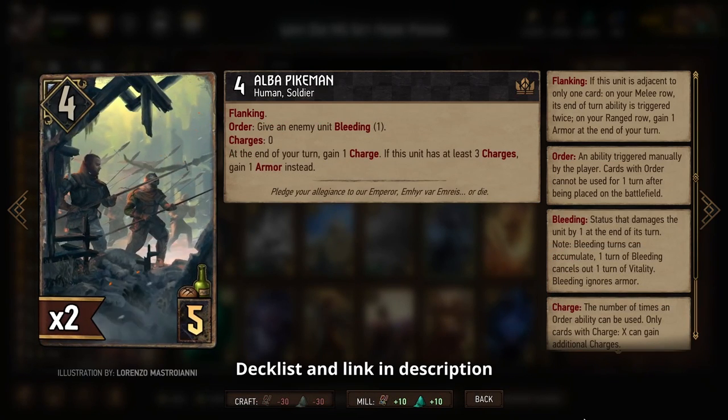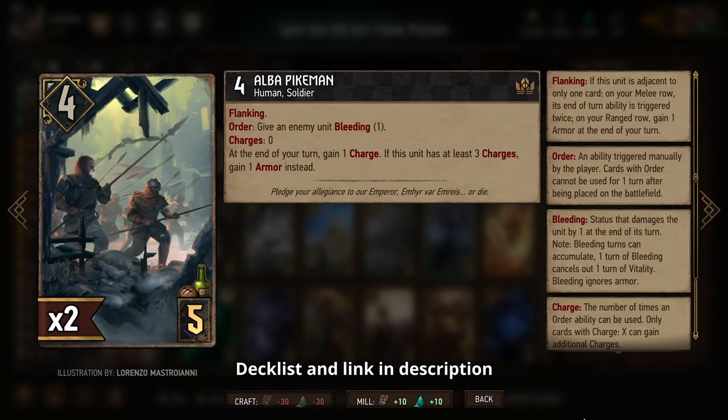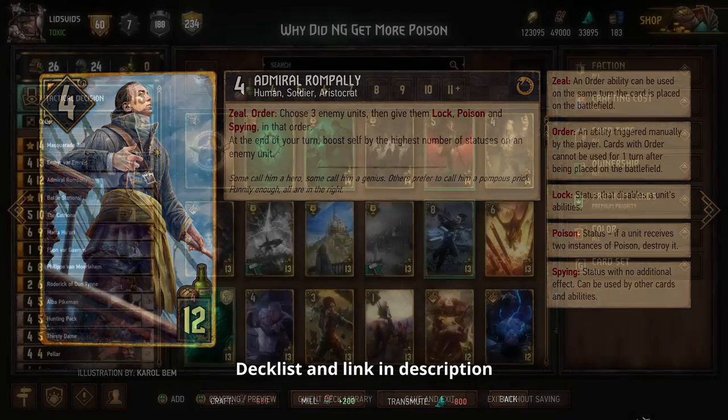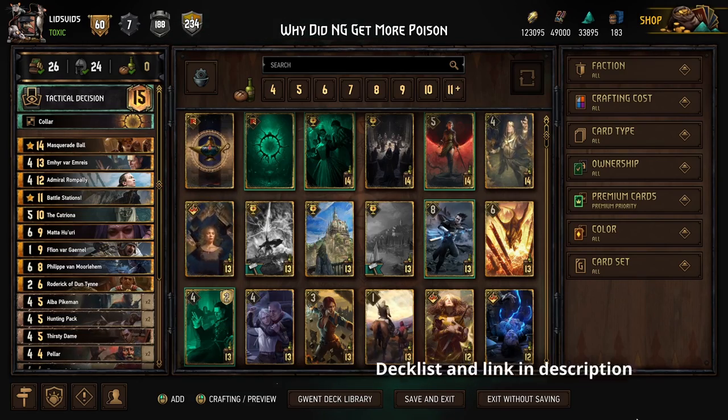If we still have an Alba Pikeman, we can use the bleed from it to get the initial status to set up Catriona as well. Then we also have the new Admiral Kampali, who is just ridiculous — he gives us three statuses on one turn including both lock and poison, gets boosted a ton if our opponent still has a card on the board with a lot of statuses on it, and he's an aristocrat so we can trigger Masquerade Ball as well. With all those cards we have ridiculous control with all our statuses, combined with several cards who can get amazing boosts in the process.